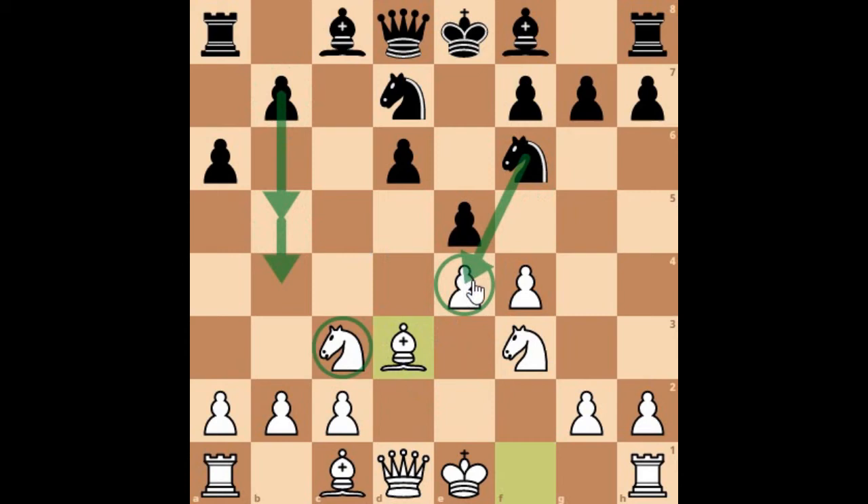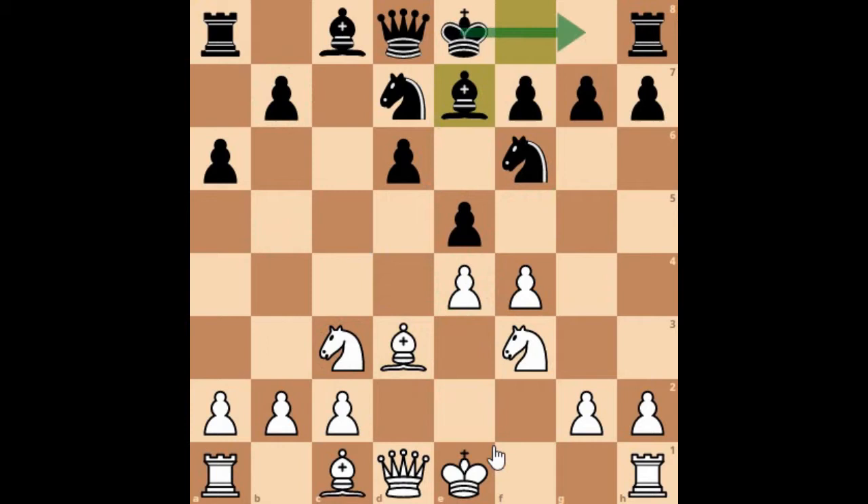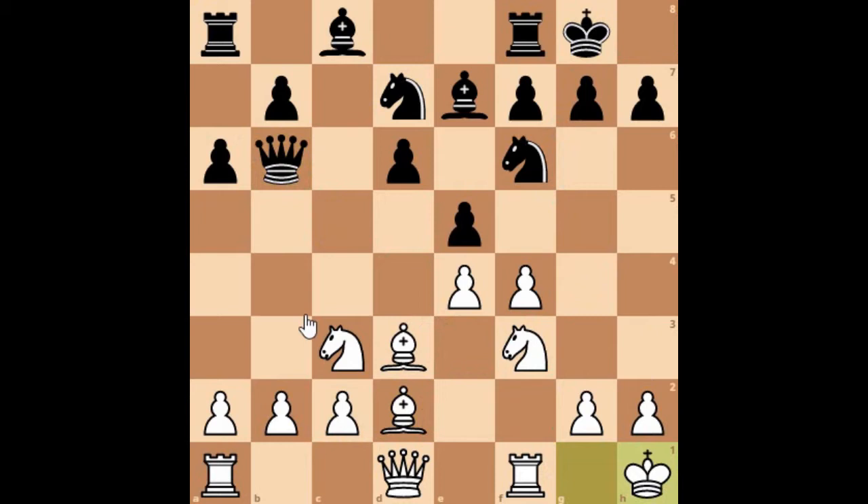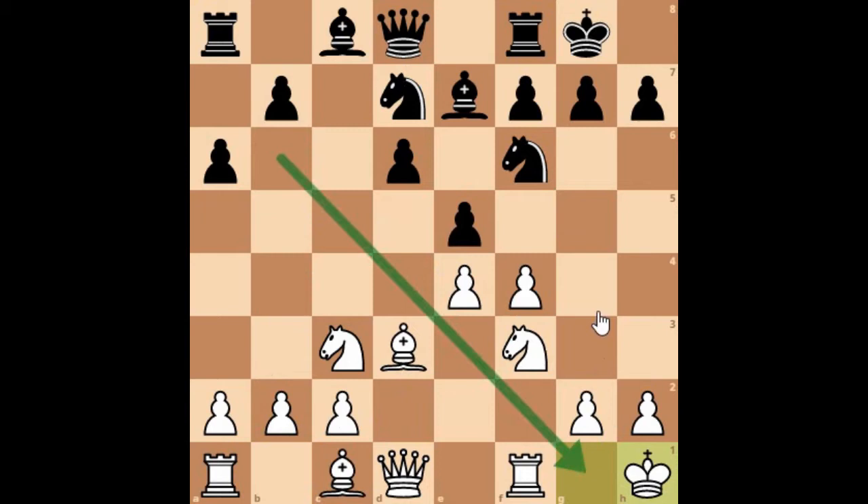Bishop to e7, preparing to castle. White also castled first, then black castled, and now King to h1. If you do not play King to h1 and try to develop a piece like Bishop to d2, then Queen to b6 will come with check. When you then move King to h1, the queen will capture on b2. So King to h1 first to avoid any sort of checks along that line.